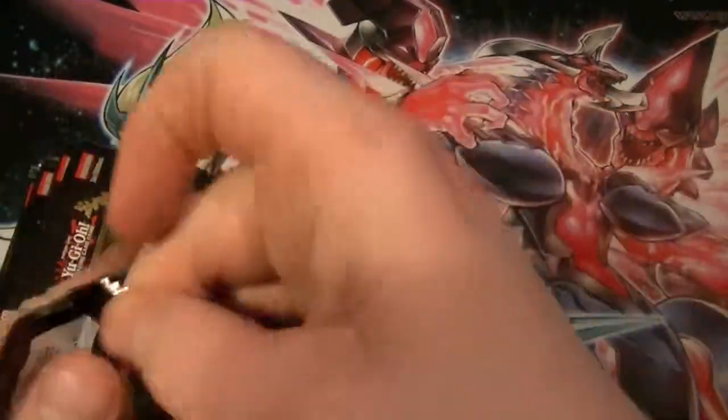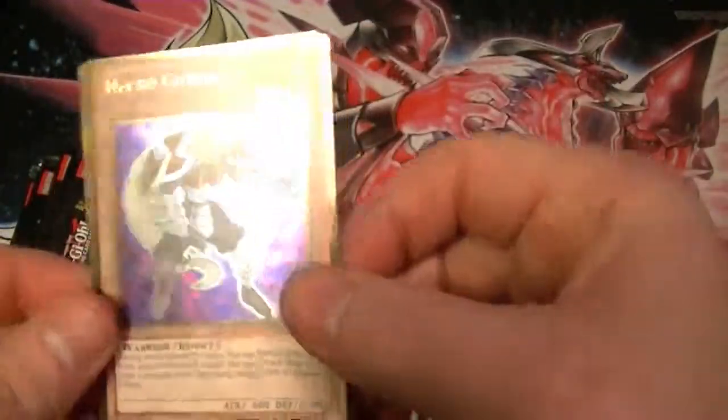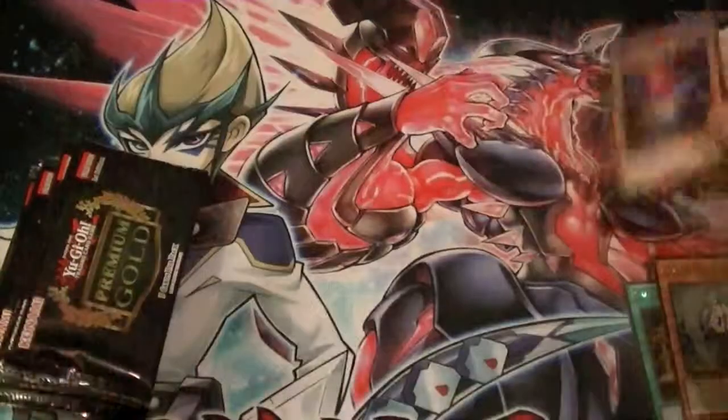There will be an annotation somewhere on the screen linking to box number one, which has all the information regarding the cards I have available for sale or trade — so go check that one out. Cards from this pack: Necro Gardna, Gold Sark, Effect Valor, Junk Puppet, and Humpty Dumpty.